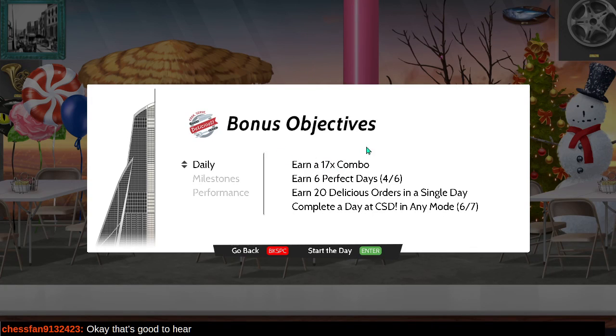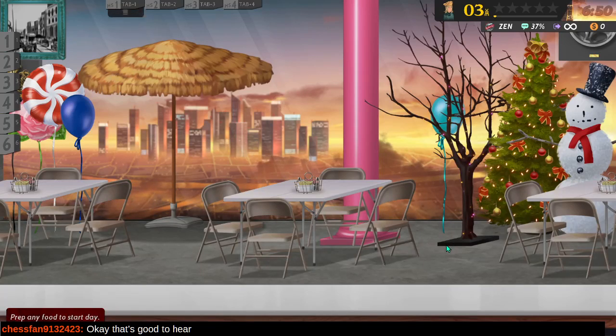Today's goal is a 17x combo. We're on our way to perfect days - it's funny, I missed a perfect day, so this objective of six perfect days... I mean, it does build on our previous objective. Anyway, let's do our best.